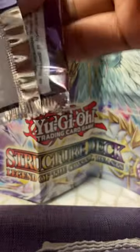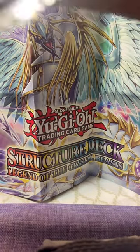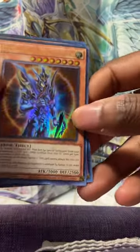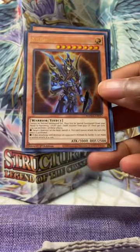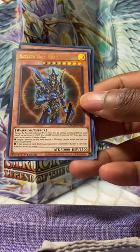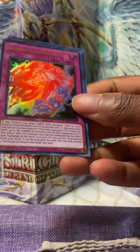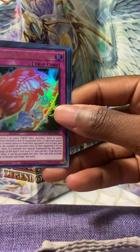There are a lot of key reprints, so there's a lot to look forward to with old card reprints. We got Black Luster Soldier — Envoy of the Beginning. Look at that bad boy. We also got Exchange of Despair and Hope.